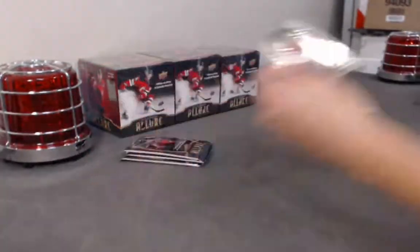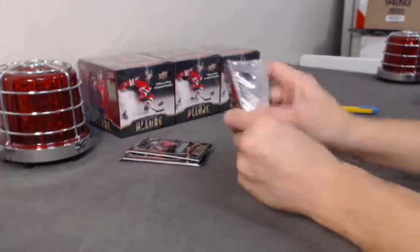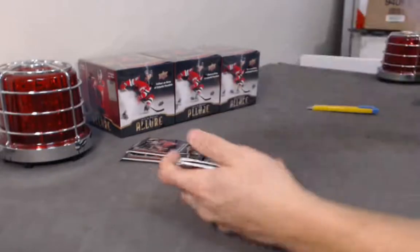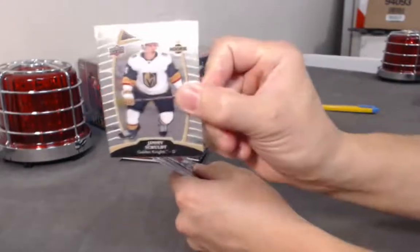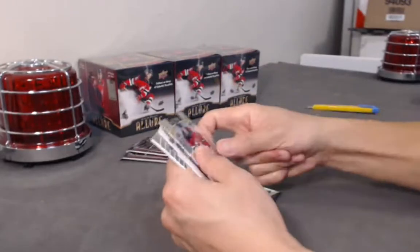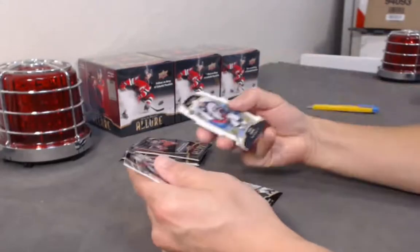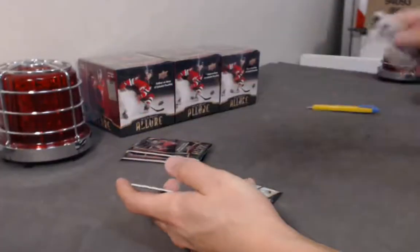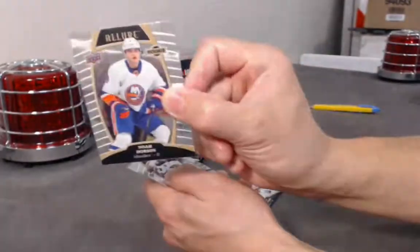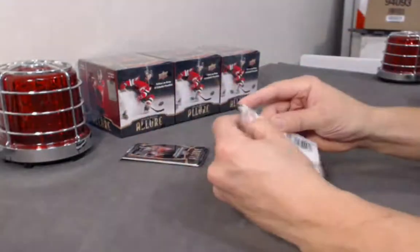Ryan Peeling base rookie. Jimmy Schultz base rookie. Gusev variation rookie. Wow — Gusev's coming on strong this break now. Seth Jones white rainbow. Dobson and Max Jones base rookies.